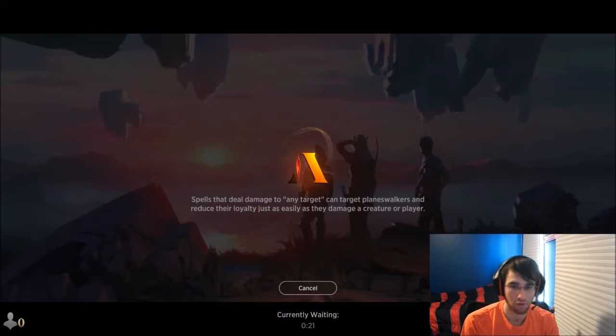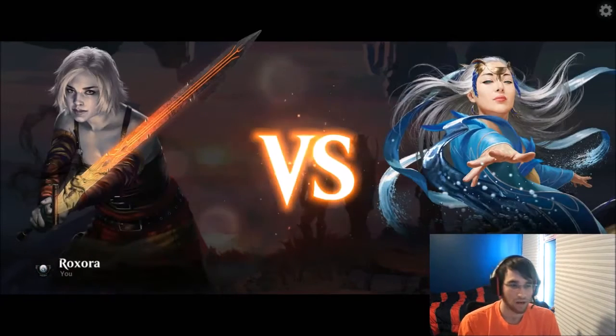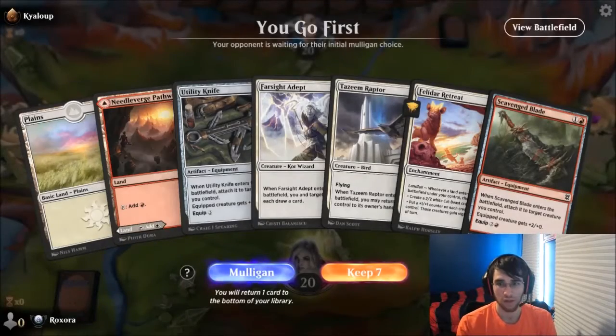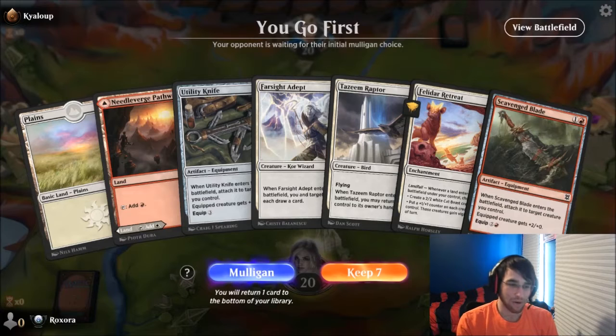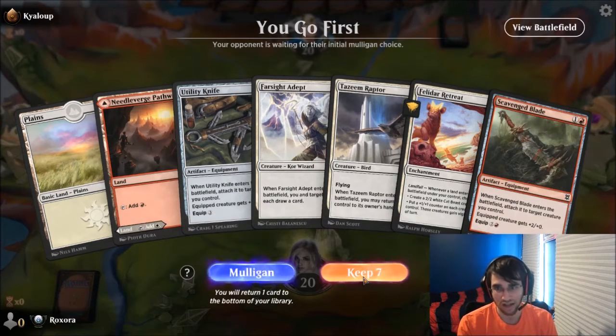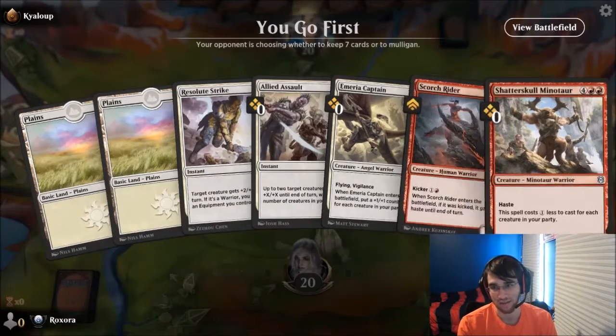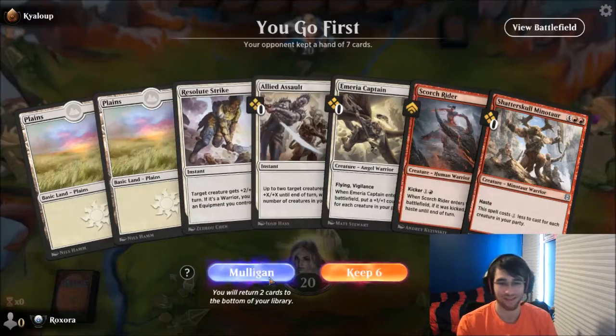When you have your Wizards and your other creature types out, you get to cast stuff for cheap and have really powerful cards. Whereas if your opponent is struggling to get creature types onto the battlefield and you're removing them or putting pressure on them, then they're in a worse spot. But now we don't have enough lands. I think this hand is way too good — if I draw a single land... oh, we're on the play. I have to mulligan this.